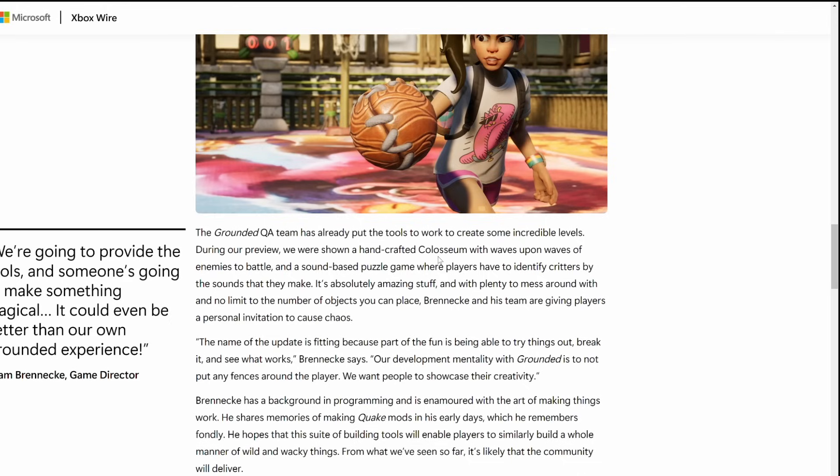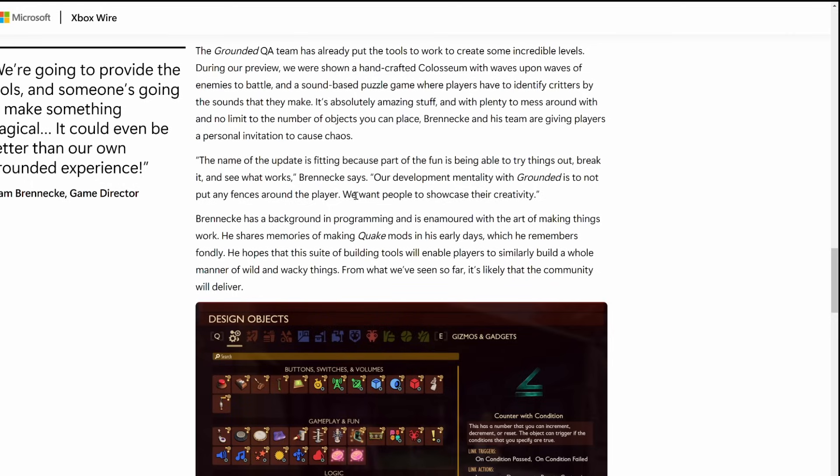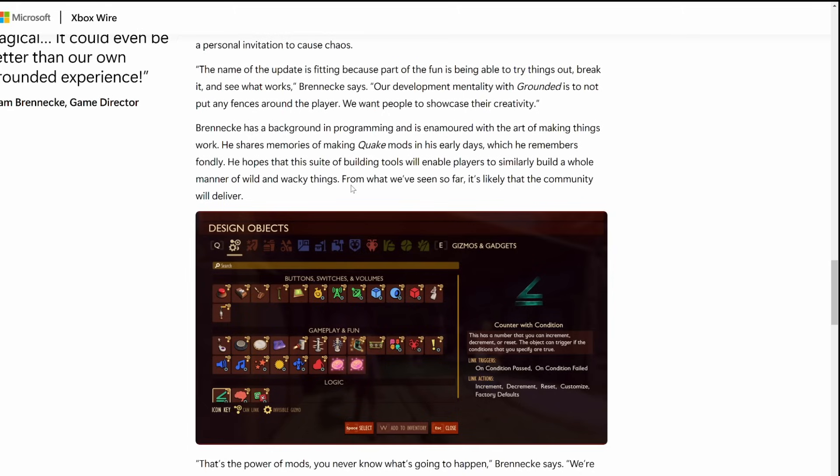The Grounded QA team put a ton of work into creating new levels. During the preview, they were shown a handcrafted coliseum with wave upon waves of enemies to battle, and a sound puzzle game where players have to identify critters by the sounds they make. It's absolutely amazing stuff with plenty to mess around with and no limit to the number of objects you can place. Brennanke and his team are giving players a personal invitation to cause chaos — their development mentality with Grounded is not to put any fences around players, and they want people to showcase their creativity. Brennanke has a background in programming and made Quake mods in the early days, and he hopes this will generate a brand new set of tools for people to build with their community.